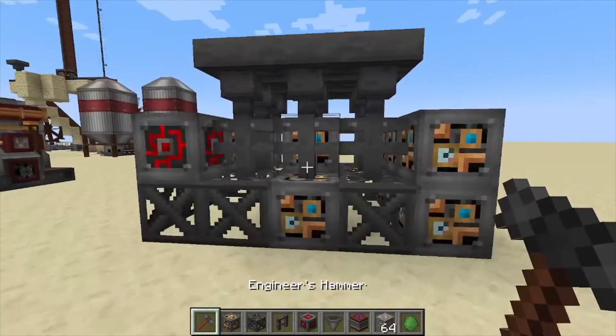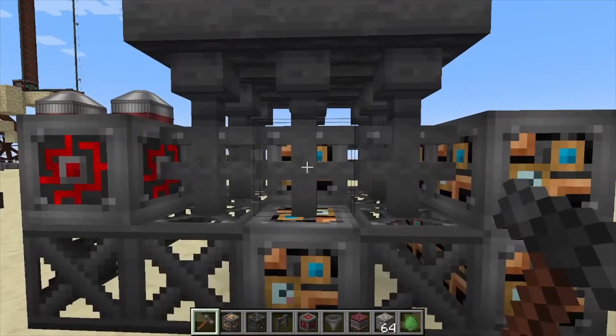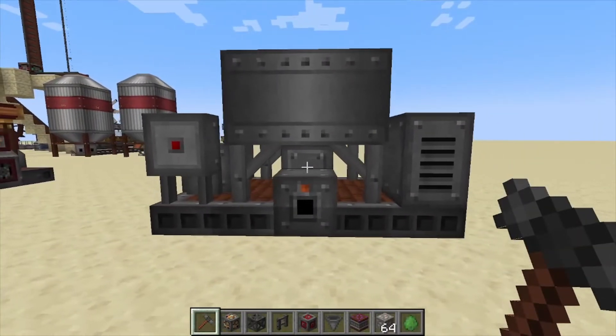The final layer is just covering up the center three-by-three area with hoppers. Then grab your Immersive Engineering hammer and click the center fence — that's going to create your multi-block structure.